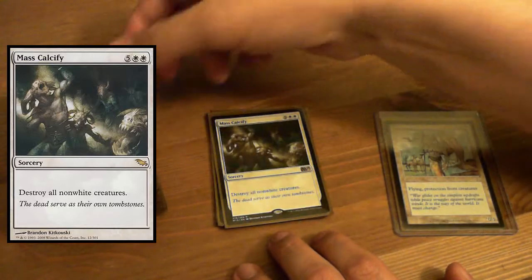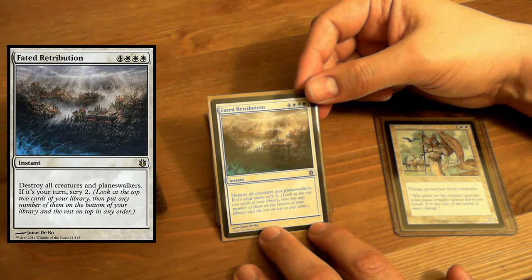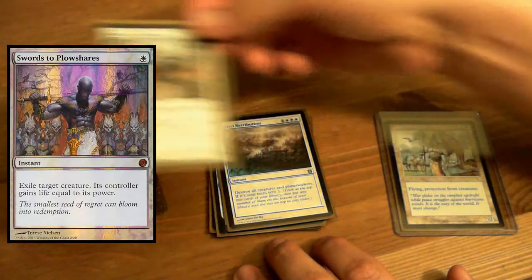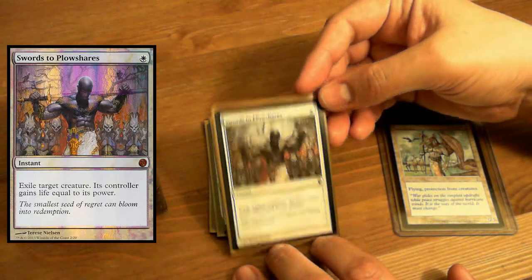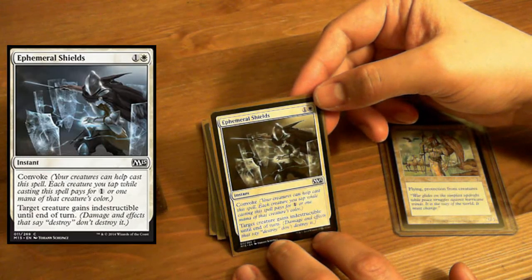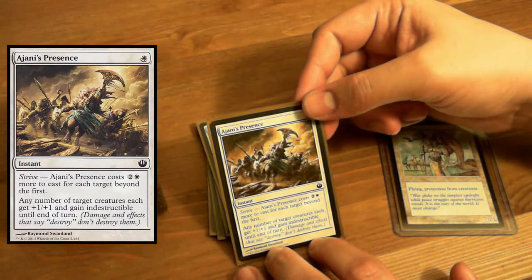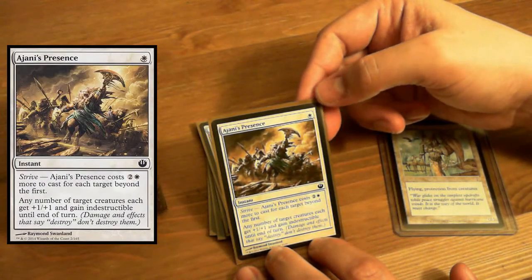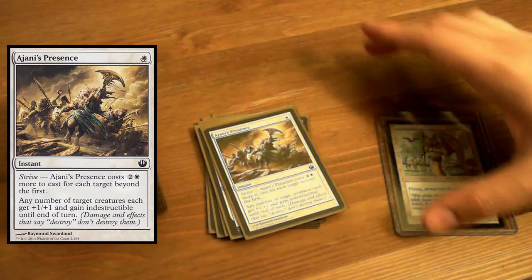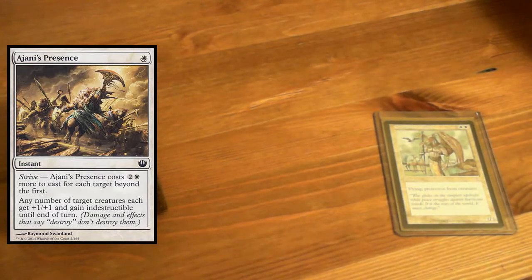We have some artifacts coming up. Fated Retribution — here's an instant: destroy all creatures and planeswalkers for seven. Little Swords to Plowshares. Ephemeral Shields — Convoke, gain indestructible. And Ajani's Presence — one mana, target creature gains +1/+1 and indestructible. You can strive it for two and a white to put it on multiple targets.